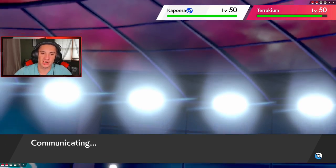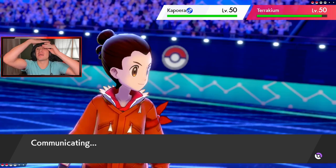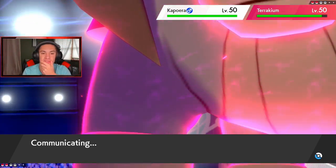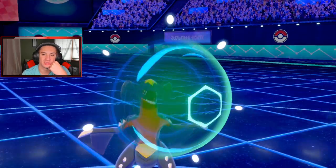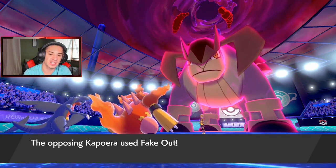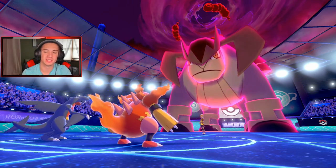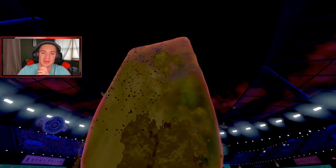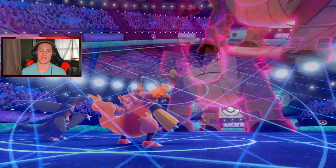He's gonna Fake Out my Garchomp, so I Protect. Now I'm just gonna Heat Wave and drop. We're playing this one slow — I'm not messing around. He's going to go for Special Defense boost all he wants, but once Garchomp starts teeing off with Earthquakes we're thriving. Fake Out blocked — get out of my face. He goes for Rock Slide — give me my Sand Veil baby!